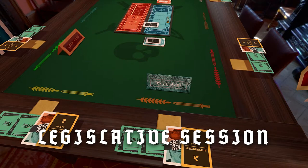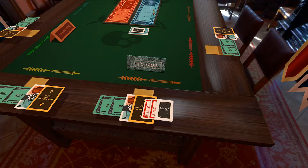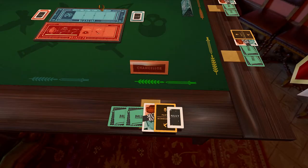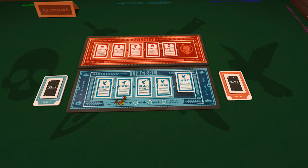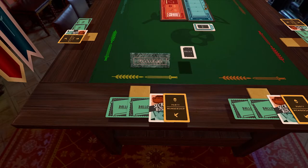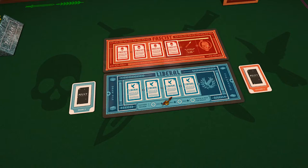During the legislative session, the president und chancellor work together in secret to enact a new policy. The president draws the top three tiles of the policy deck, looks at them in secret, und discards one in a face-down discard pile. The remaining two tiles are passed to the chancellor, who looks at them in secret, discards one, und enacts the other by placing it face-up on the next available space on the appropriate track. If that fills the track, the game ends und that party is the winner. The president und chancellor are forbidden to communicate by any means during this process, und they must deliberately choose the policy tiles they are discarding, not shuffle und blindly select one at random. If at any point there are three or fewer policy tiles remaining in the stack, shuffle them with the discard pile to refill.